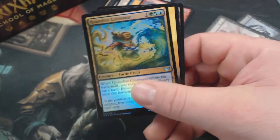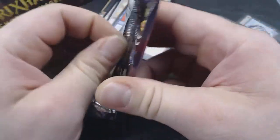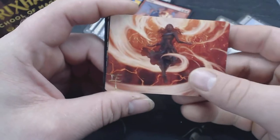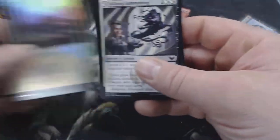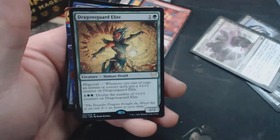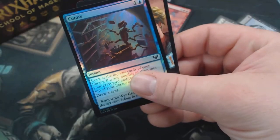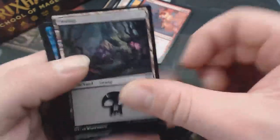Ephemerate. Quandrix Cultivator is a foil. We got another foil-stamped art card — that makes two, I believe. Foil Basic Land. Regular Common Lesson. Dragon's Guard Elite — doesn't that sound like a card that already exists? Shock. Foil Curate. That almost looks like a photograph — mad respect to people with that kind of talent.